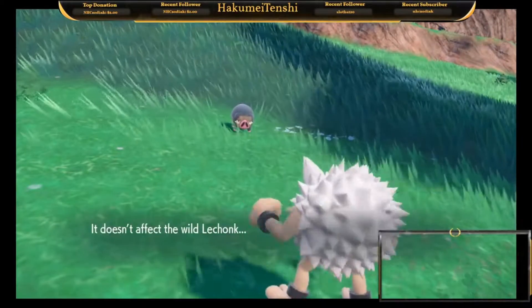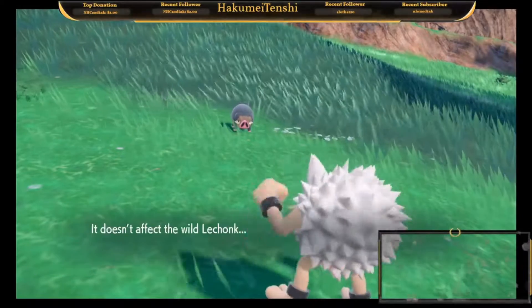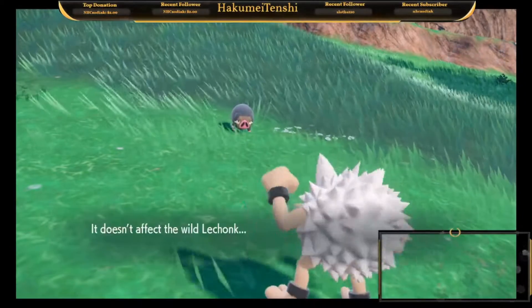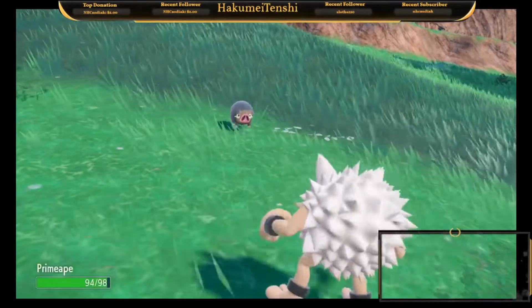What's up YouTube? My name is Hakume Tenchi and I'm here to give you a really quick tips video on how to evolve Primeape into Annihilate really quickly. There are three main steps to evolving Primeape into Annihilate. Step one, he has to be at level 35 and he has to learn the move Rage Fist.